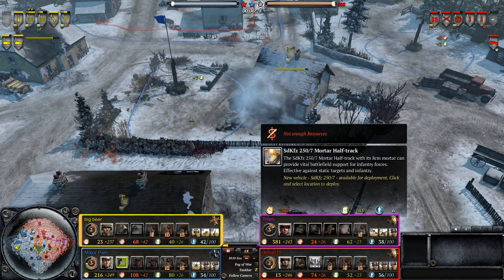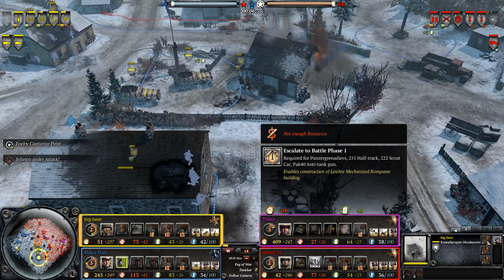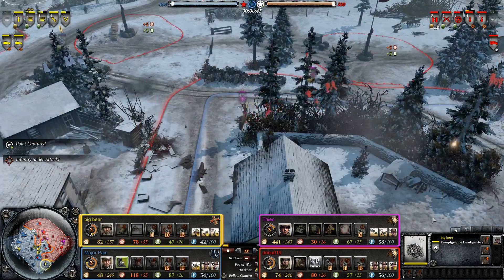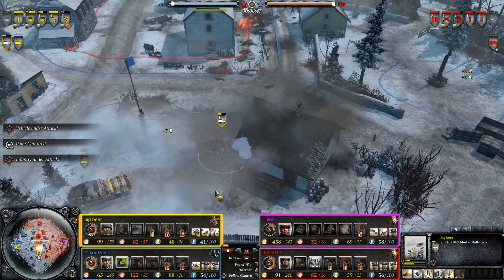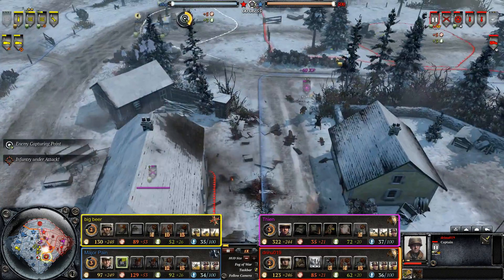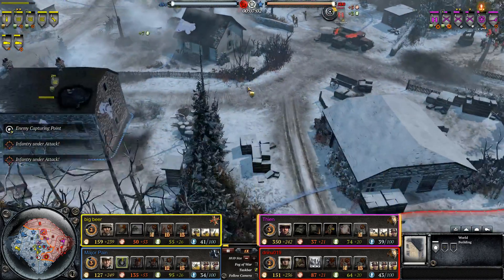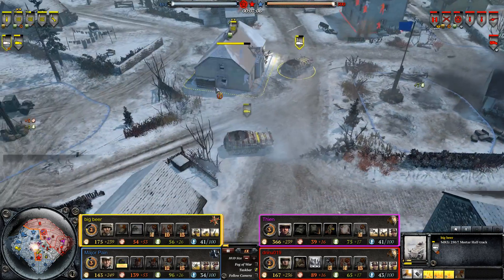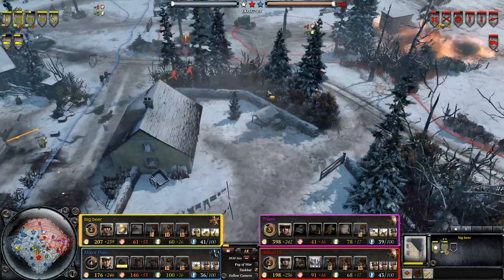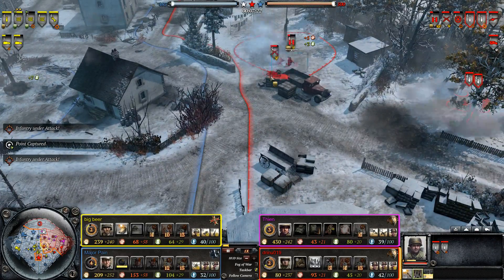The problem is these Mortar Halftracks are 40 fuel apiece — that is 80 fuel that Big Beer has just spent on Mortar Halftracks, which means he does not even have Battle Phase 1. He's stuck with the Infantry Company right now and is going to have to upgrade Battle Phase 1 and then build the Light Mechanized Company. This is allowing his opponents Fian and Drino to get the teching advantage even though the Germans have the resource advantage. The North is being completely overrun by German forces, which will also increase the German resource advantage. Big Beer has wasted an opportunity — he could have gone for a Flame Halftrack or a Scout Car to deal with the Mortars.